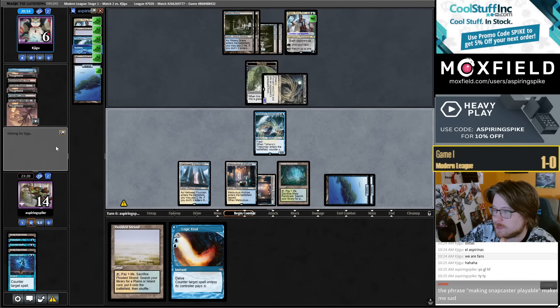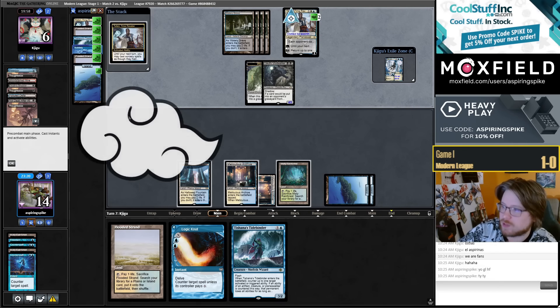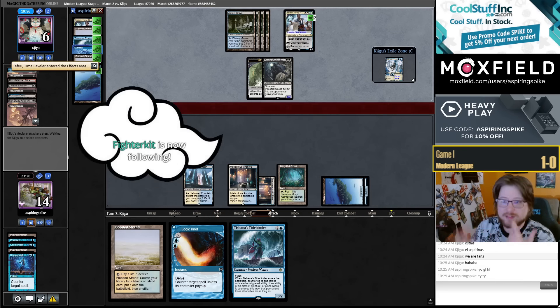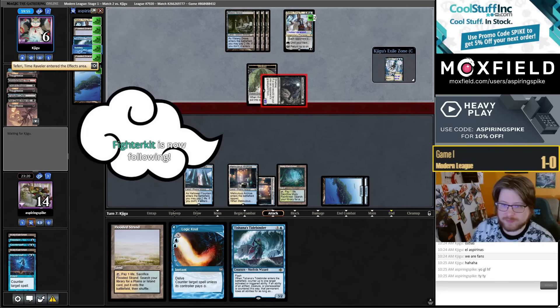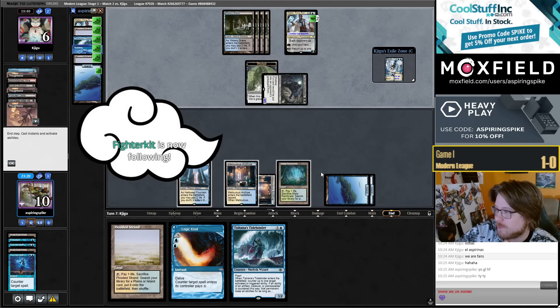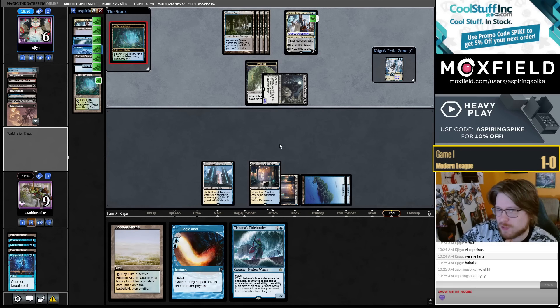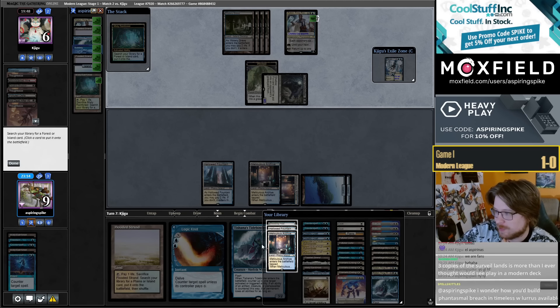Flame making Snapcaster playable makes me sad? Dude, Snapcaster is currently so good in Modern — it's better than it's been in like three or four years. Snapcaster is just good — be thankful. Look at your Tarmogoyf brothers and your Liliana sisters and reflect on that — could have been you with your pet card, completely unplayable. But they printed Flame of Anor, and thankfully they didn't listen to my feedback that maybe you should deal three or four damage instead of five.